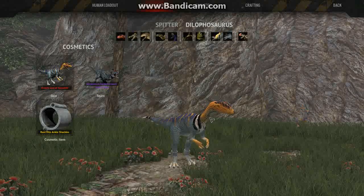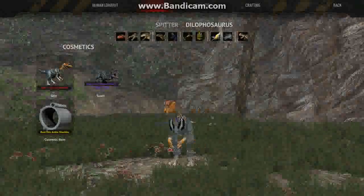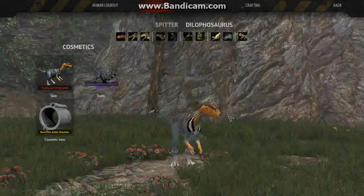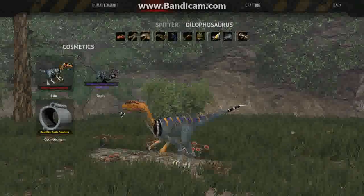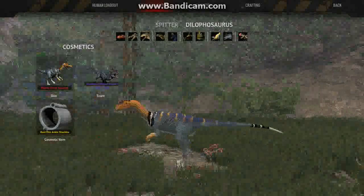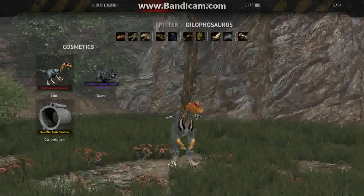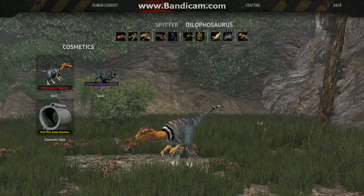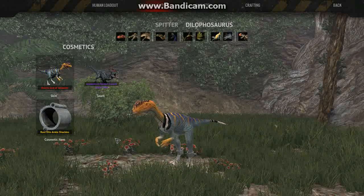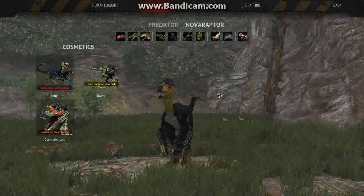And for the Dilo, you could add a neck frill — that would be so cool. Like whenever it spits, it shoots up that neck frill. That would be an awesome cosmetic. Of course you'd need different slots so you could stack up cosmetics like that. There's just so much in this game for the dinosaurs and even the humans that the devs just do not want to touch upon for some reason.